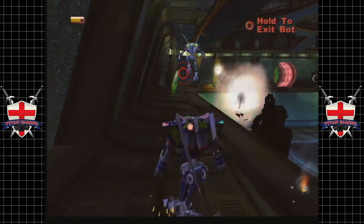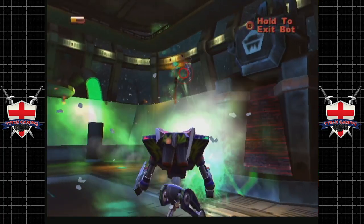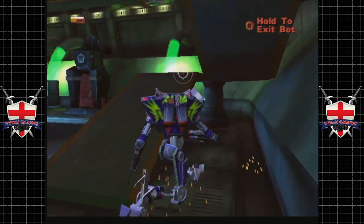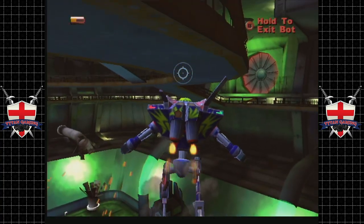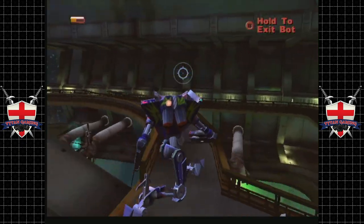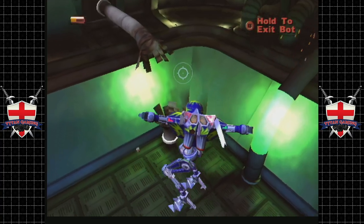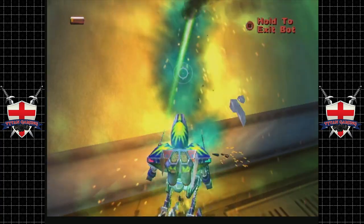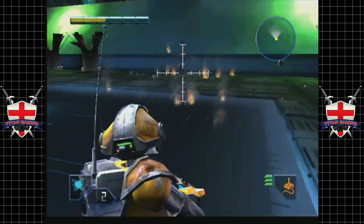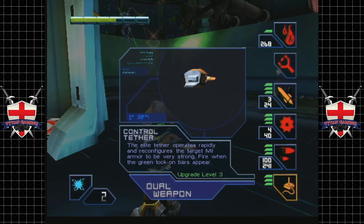What do we need this guy for? We need him to push a button - a single button. But it is an important button. All buttons in these games are important. We need to push that one there to activate the elevator. Right, that's done, let's get out of here. How's Glitch feeling? Glitch is really not feeling fantastic actually. That sucks.